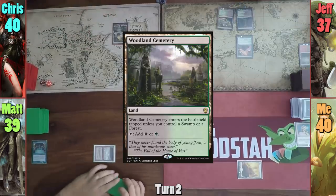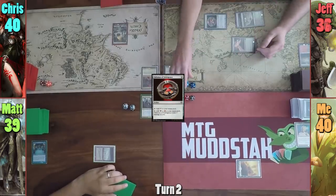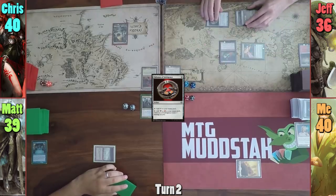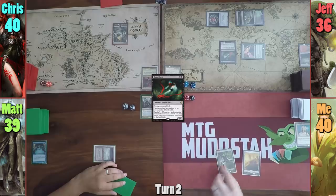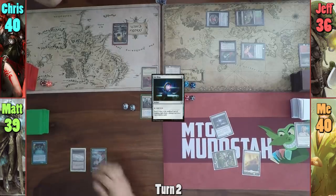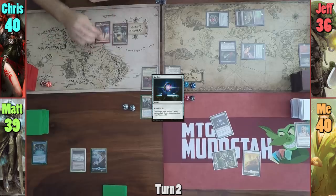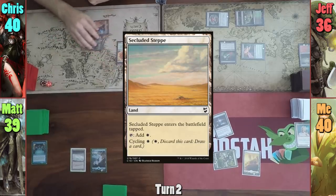Jeff plays a Woodland Cemetery and casts Talisman of Indulgence. He loses one life tapping it for black, then taps the Birds to cast Bloodgast. I play a Forest and cast Sol Ring, passing to Matt. Matt plays an Island and passes. Chris plays a Mountain and casts Boros Signet. I cycle the Secluded Steppe, drawing a card, and we move to Jeff's turn.